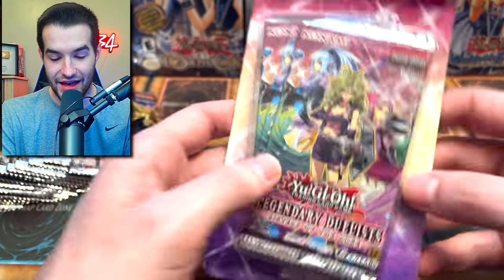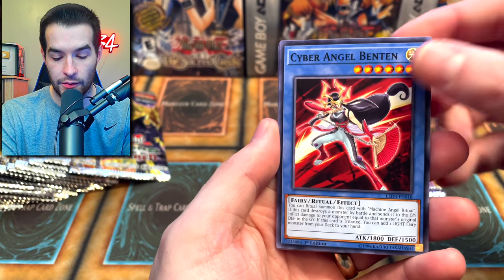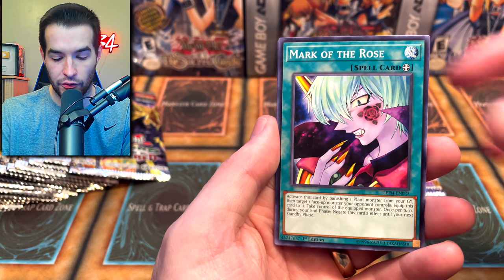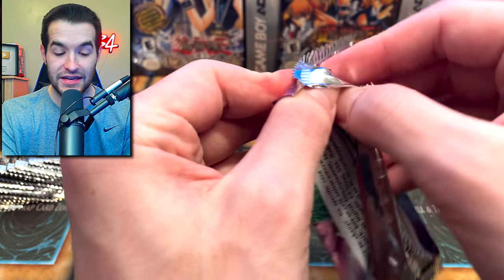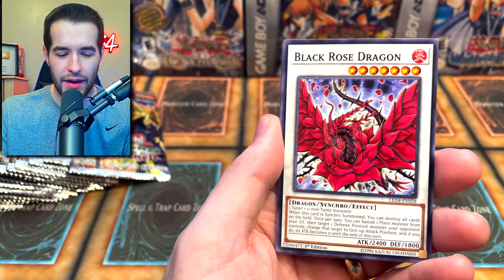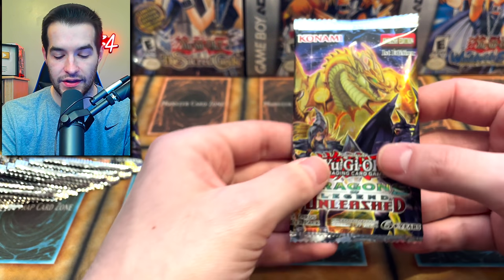Let's go to Legendary Duelist Sister of the Rose. I think Urgent Schedule might be in here — I could use that as an upgrade. There's Benton as a common; that might actually be worth something. Lunalite Perfume, Mark of the Rose, Cyber Angel Izana — never heard of that one. Lunalite Emerald Bird. So we got a Benton Common — we were talking about getting it in the other packs and we get it in this pack, which is pretty weird. Lunalite Panther Dancer, Black Rose, Mark of the Rose, Lunalite, Red Rose Dragon. Not too much in those, but we did get a Benton, which is not terrible.